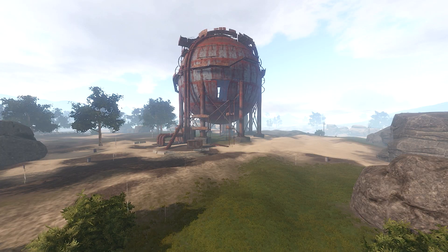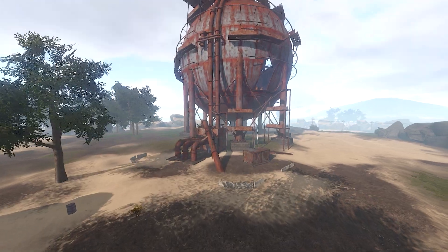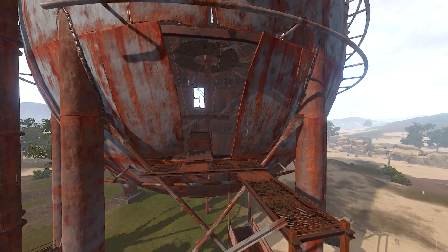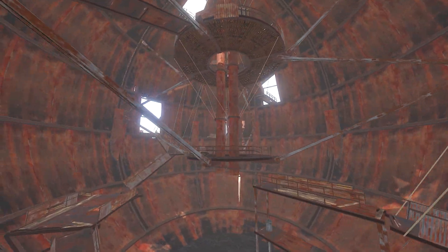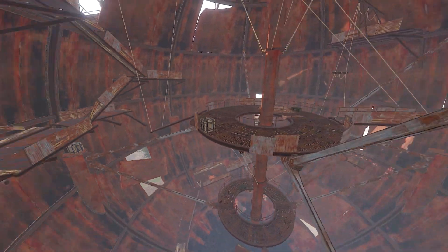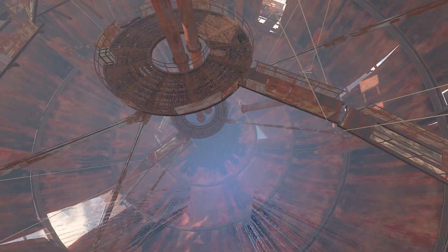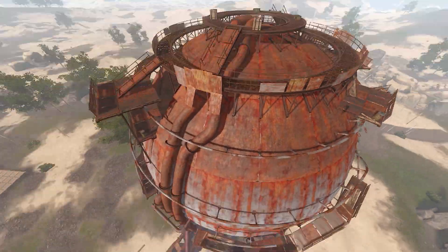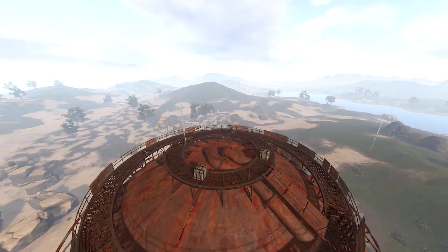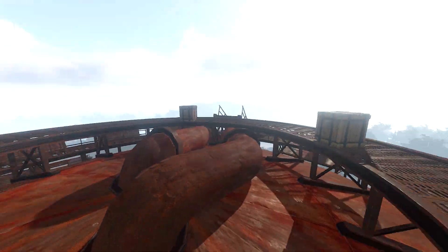The next change is to the sphere monument, which has changed completely since the last version. It now spawns a lot more loot inside — lots more research fragments — and it's got some very ominous sounding noises. There are lots of little ledges and places where you can sit and hide, and if you get up high enough you can camp the area and wait for people. It takes about two minutes to run and jump your way to the top, which is very risky, but it spawns lots of boxes with lots of loot inside.